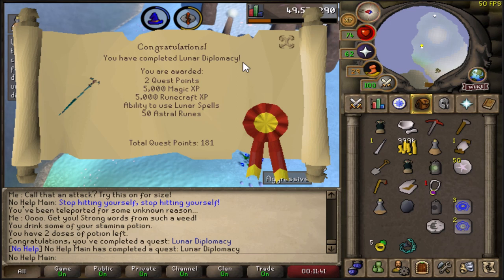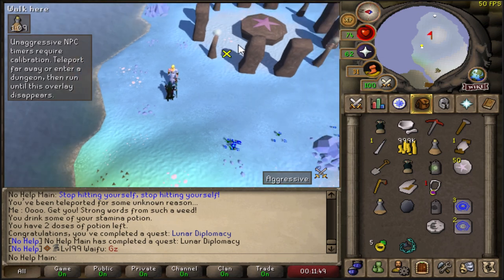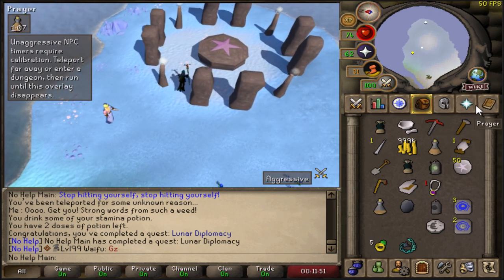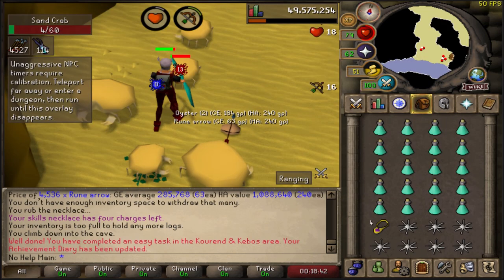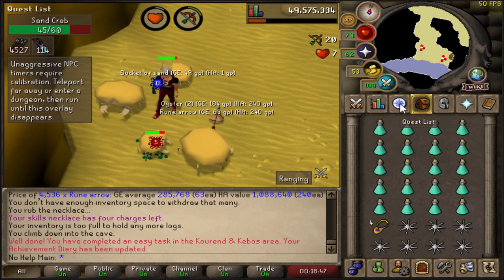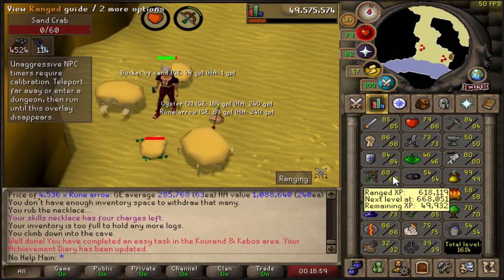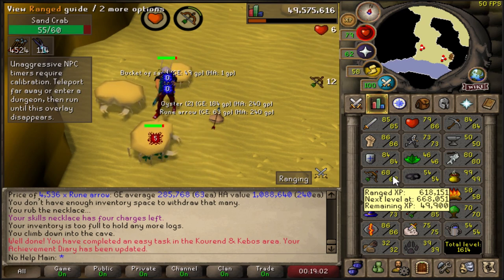You have completed Lunar Diplomacy! You earn two quest points, 5k magic, 5k runecrafting, the ability to use lunar spells, and 50 astral runes. Now we can go ahead and be on the lunar spellbook, which will definitely come in handy. I'm going to sit here for a little while and AFK at this nice new spot that the sand crabs unlocked. I really want to get at least 70 range because then I can wear the black dhide as well as the blessed dhide. I also need 75 range and then I can go ahead and get the blowpipe, and then we can get the fire cape on this account.